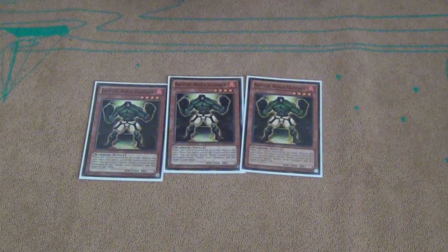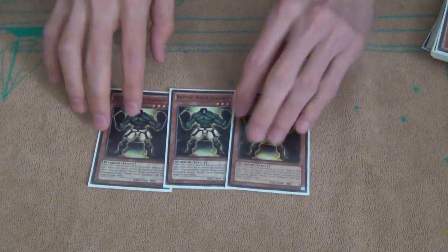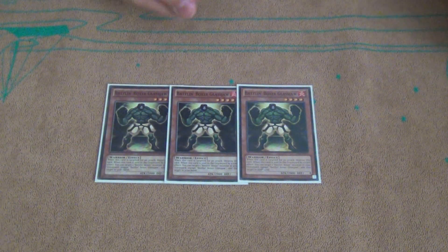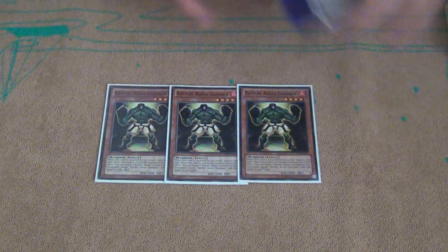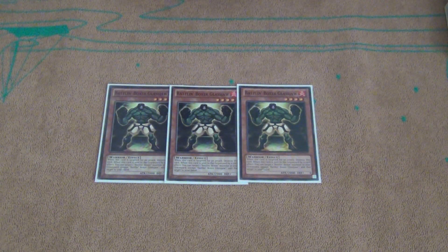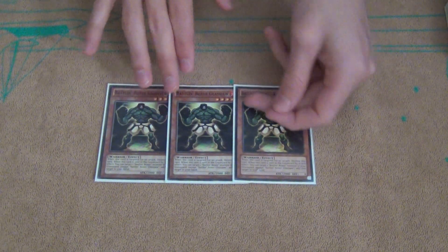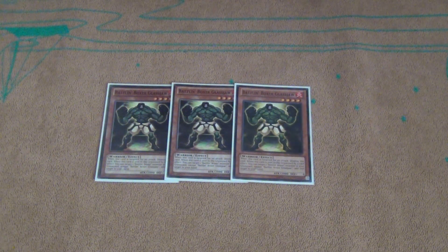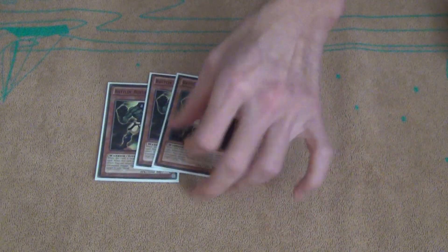Playing, as usual, 3 Battle Unboxer Glass Draw. If you don't know what he does: if he is targeted for an attack, he self-destructs, and then when he's sent to the graveyard by a card effect, he adds a Battle Unboxer from your graveyard to your hand. In previous years people have cut this down to 2, but nowadays you really want to play 3, especially now with the game going the way that it is.